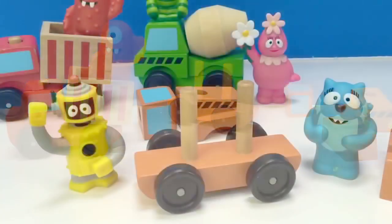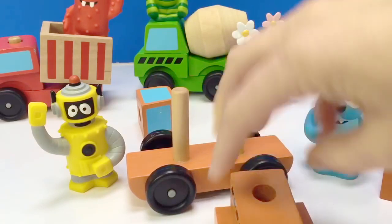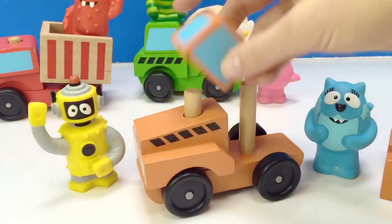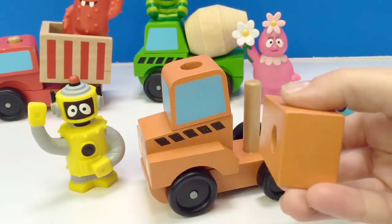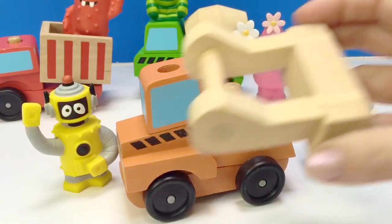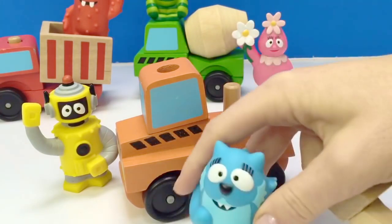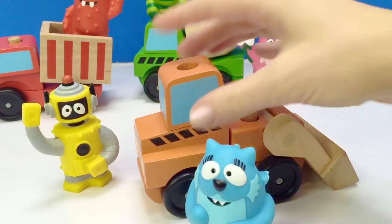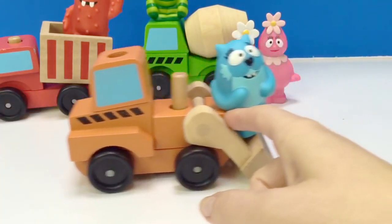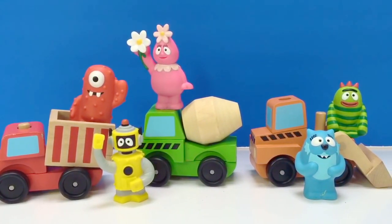Plex and Tootie are going to build the orange truck. This truck looks like it fits the shovel on the back. Sorry, Tootie — let's move you out of the way. Tootie hops on and Plex moves out of the way. Wee! Thank you for coming to Tiny Treasures. Please subscribe to our videos. Goodbye! See you guys, bye.